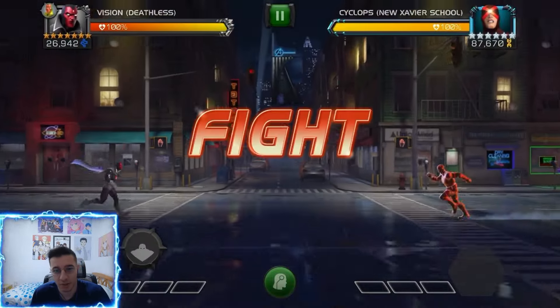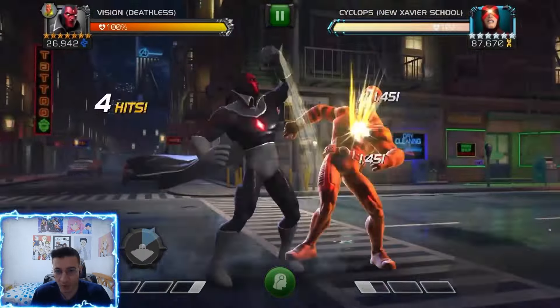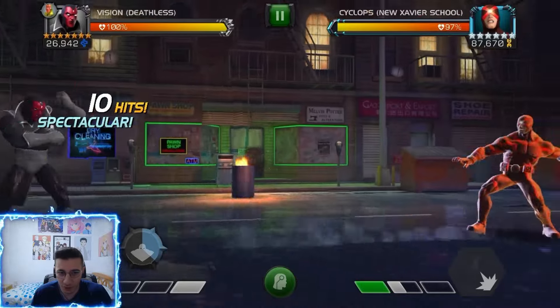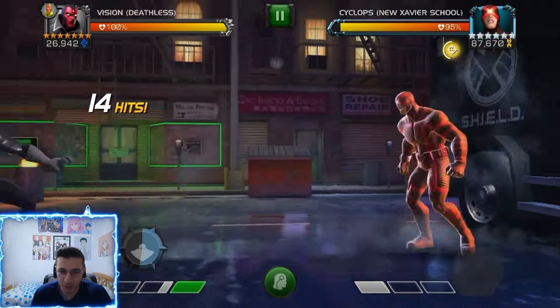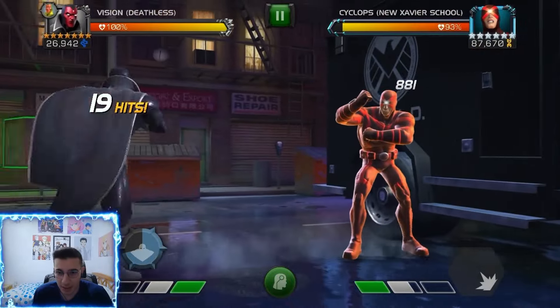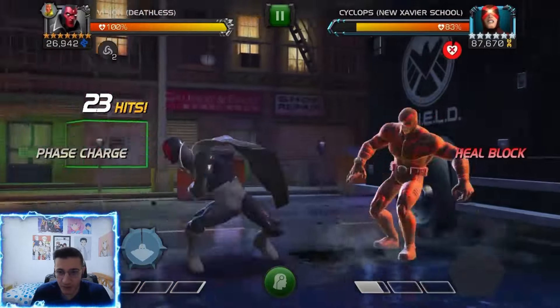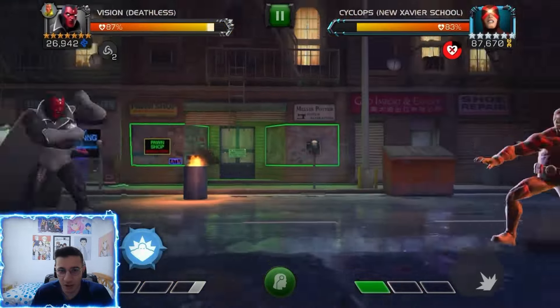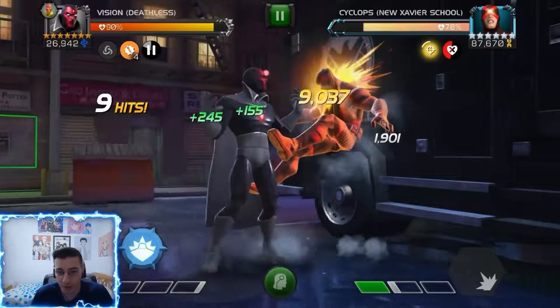This next opponent has a bit more health, so we'll be able to go for our 12 furies, which is the max. I also have the Vision relic on him — I think it gives more heal block duration and more attack while the opponent is heal blocked, which I think is the best relic for him. Going for a Special 2 right there drains two bars of power, giving us two phase charges. If you get four furies from each phase that's pretty good — that's like the maximum you can get.